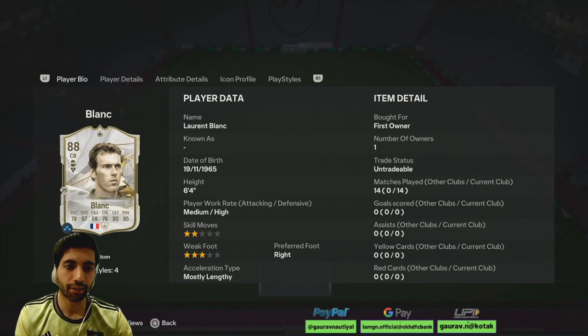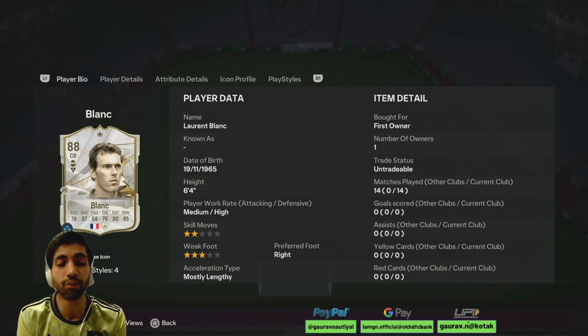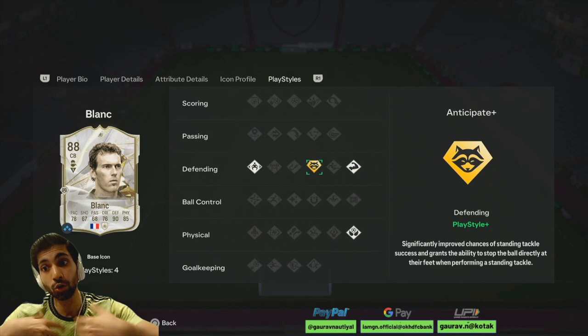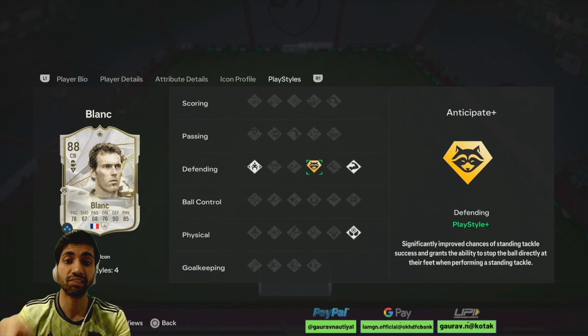After using this Blanc card for almost 20 games — 14 games with the icon card and 5 with the loan card — what I've observed is this card is crazy good. He looks like a beast on the pitch and gives confidence. Whenever a striker came towards Blanc, I felt confident I'd get the tackle and the ball, and he was anticipating those passes very well, automatically intercepting them near my box — very helpful in stopping scoring opportunities.